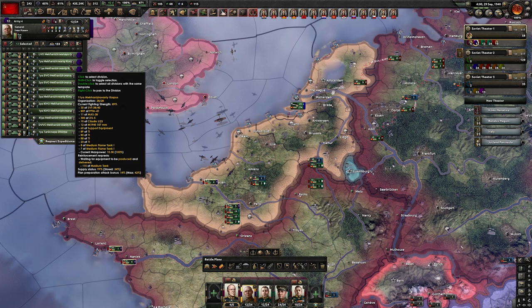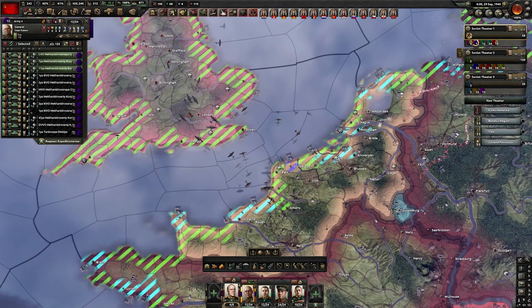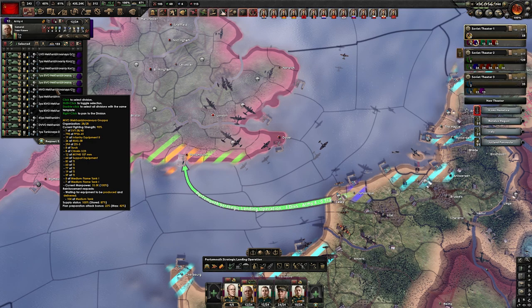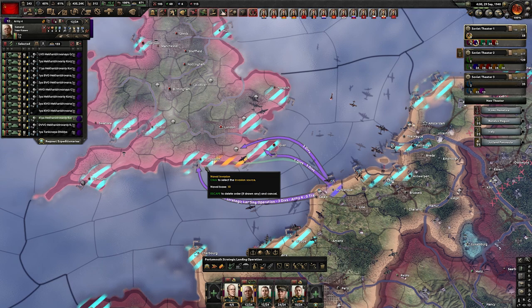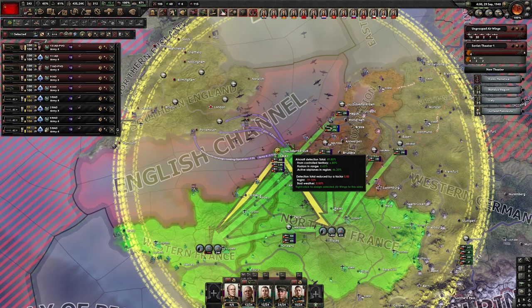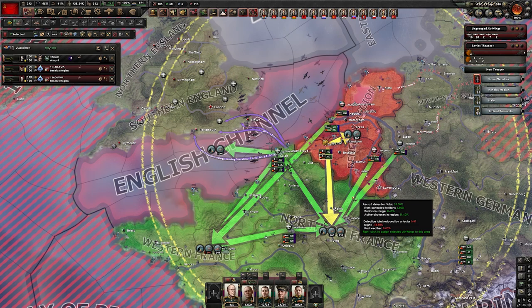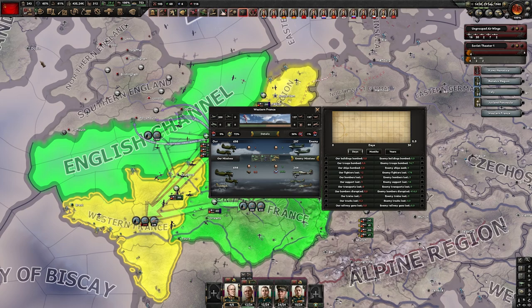Now, invasion of the UK. We're going to do something bad — we're going to invade with our tanks, because I don't care. You shouldn't invade with tanks, you should invade with infantry, or even better with marines. But I still invade with tanks because we can. For the invasion of the UK, we go for something like this, and as long as we can disembark anywhere in here, our tanks are quickly going to take the other regions. Meanwhile, we want to destroy as many enemy planes as possible, so let's send our fighters into the channel.